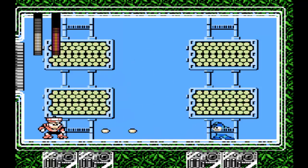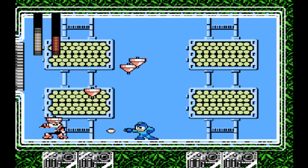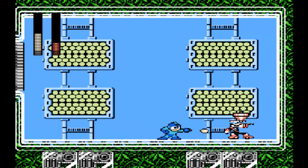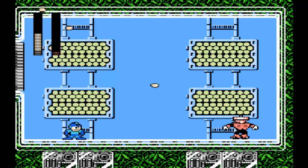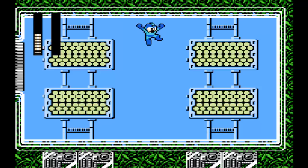He seems to move in very random timing patterns, which kind of throws me off a little bit. Nonetheless, I think we got him. Yep! Well there we go — we have our first weapon of the game, the Top Spin. That's right, there's a weapon called Top Spin. It's actually one of Mega Man's moves in Super Smash Bros. 4, so they have found a use for it outside of this game, believe it or not.